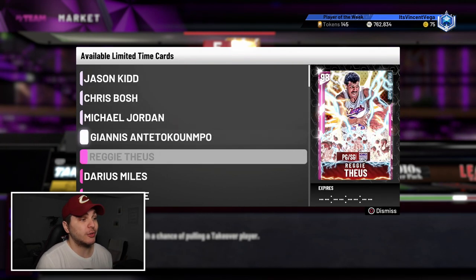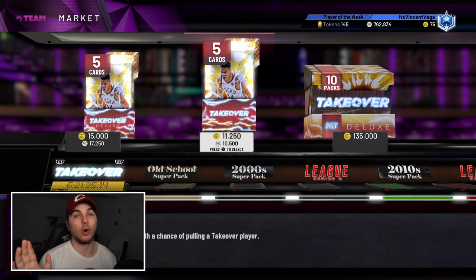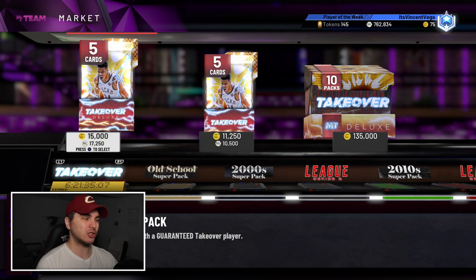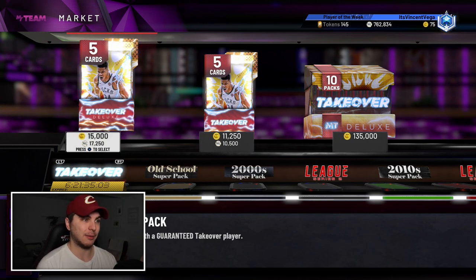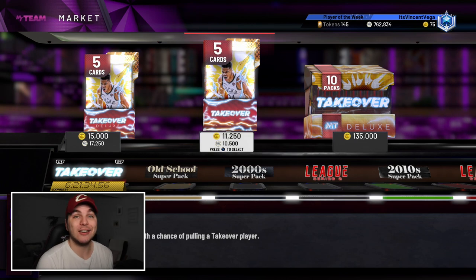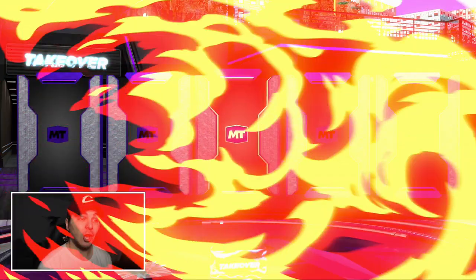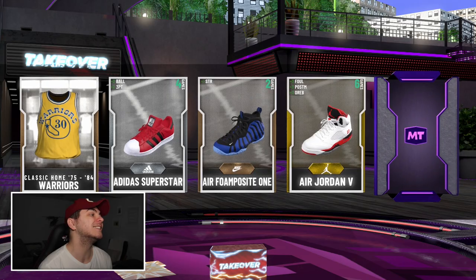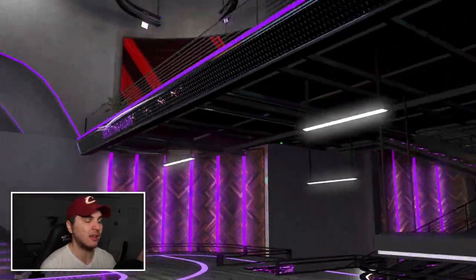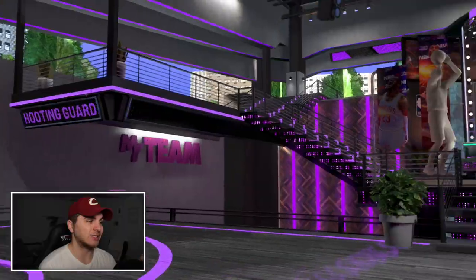I've heard the odds are horrible on these packs. The deluxe guaranteed packs — on my main account I opened a bunch and was just getting diamonds and amethysts. I'm going to rip about 10 normal packs for 100K MT. It's not guaranteed to be good but if I get something fire it might be fire. Let's get into it — I haven't pulled anything fire on this account so... that split second where I think it might be it and then it's not.